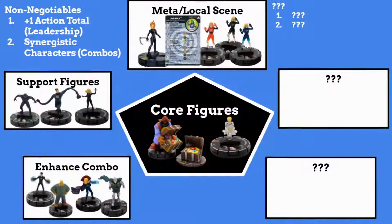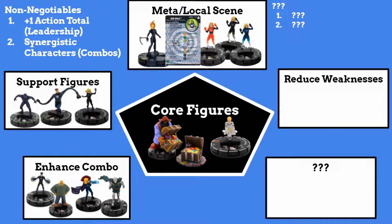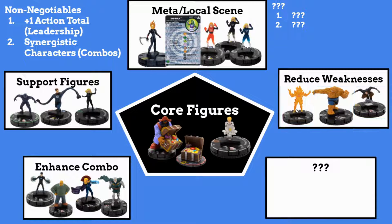Welcome to Casual Clixon's HeroClix Team Building Template, Part 3 of 4. The next category we're going to look at is Reduce Weaknesses. This category is meant to add another combo or strategy, or compensate for either close combat or ranged combat deficiencies in your team build. Here are some examples.